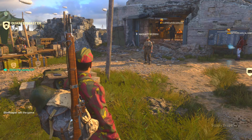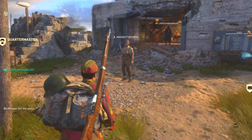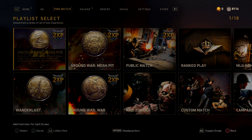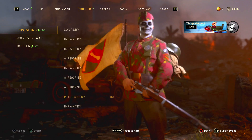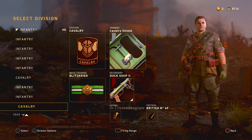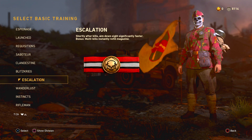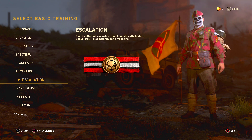What's going on guys, welcome back to the channel. Today on World War 2, we're gonna take a look at how to get unlimited ammo in this game. It's pretty easy — you just have to rank up to a certain level to unlock this basic training. It's called Escalation — it lets you refill your magazine every time you get double, triple, or multi kills in general.